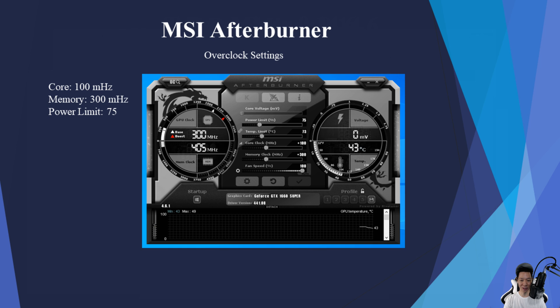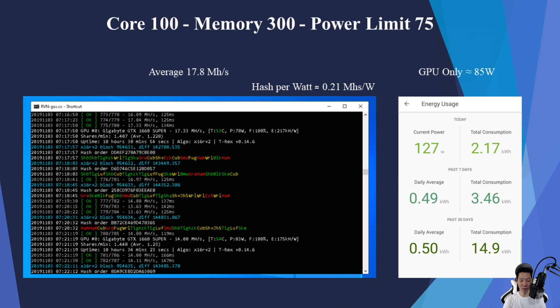So now let's go ahead and overclock this graphics card and drop the power limit. I put the core at plus 100, memory at plus 300, and the power limit at 75. With these overclock settings I was averaging around 17.8 mega hashes, and the power did decrease — the GPU itself was now pulling around 85 watts.